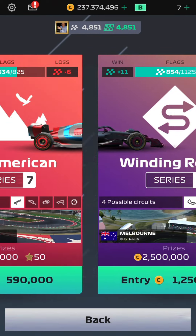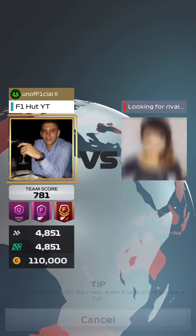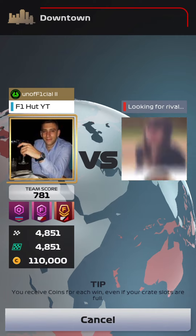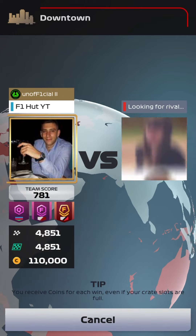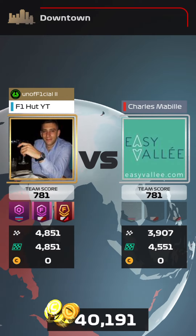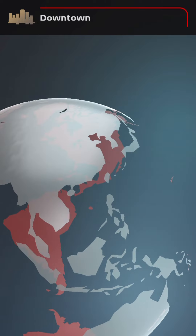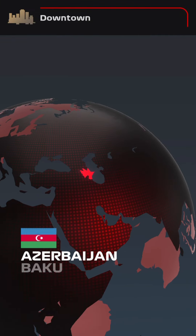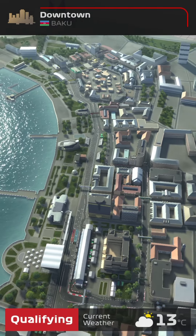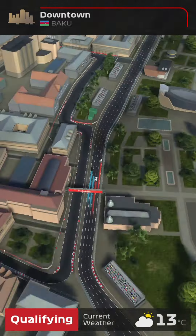Let's go into Series 5 and play a couple of races to teach you the best strategies for specific tracks. I won't be able to cover all four tracks, but I'll help you with the two I can find in matchmaking. First up is Azerbaijan. You might say the one-stop strategy is the best here, but I don't totally agree with that.